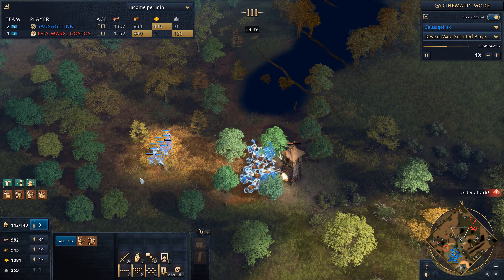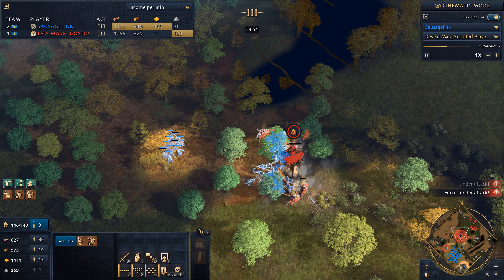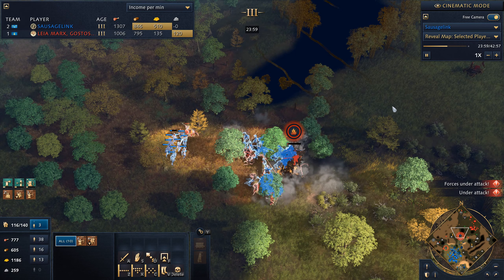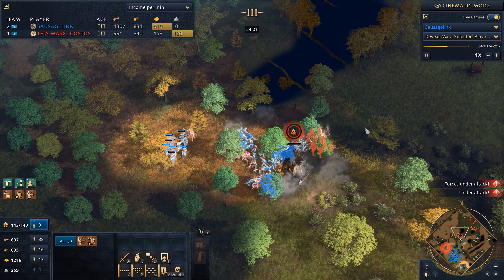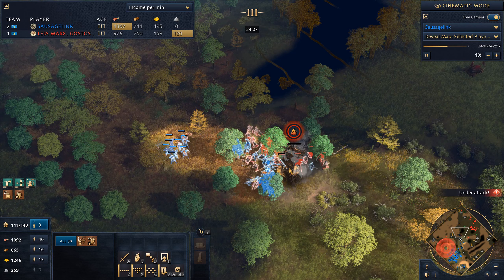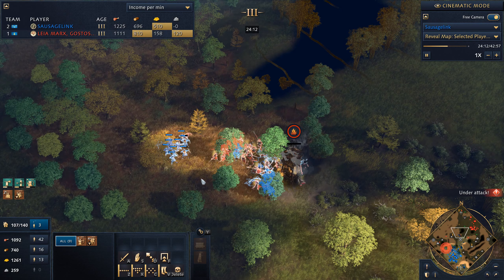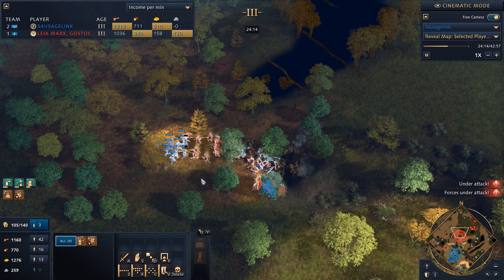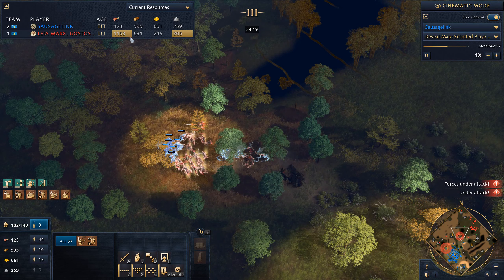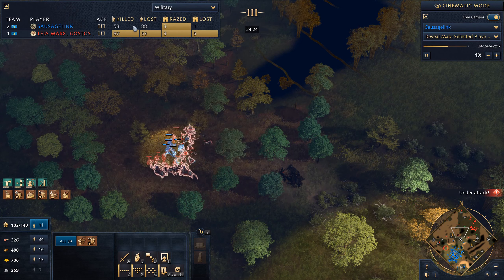Now we're going to engage — it's a lot of cavalry and this feels pretty good. But there's a mangonel in the back, and here come more of his infantry — the infantry are the real issue. The Arboletriers are still working but he just has the numbers, too much infantry right now. Looking at current resources, he's got a lot of food so he could produce even more units. I'm having a lot of food issues.